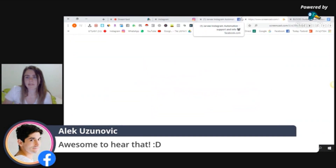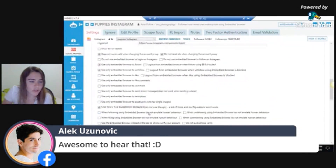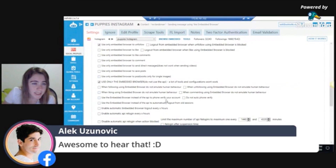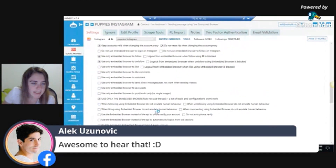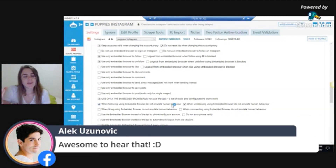Give the account 48 to 72 hours off, then go to the account and choose the option 'Do Not Emulate Human Behavior.' I mostly use this when the block happens after one or two actions. It's a bit funny because it's still human behavior in a sense, but basically it means it's another way to work on the embedded browser. You can also try that to solve your issues.